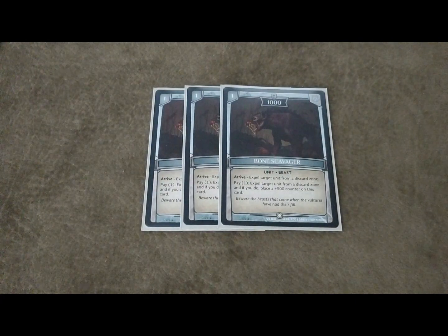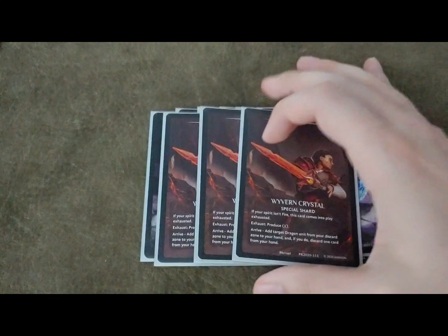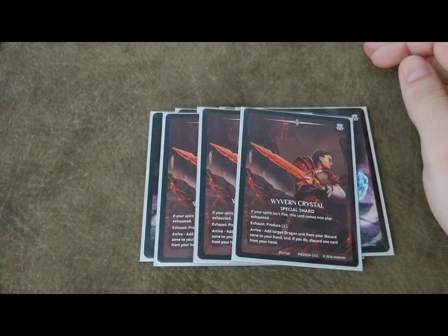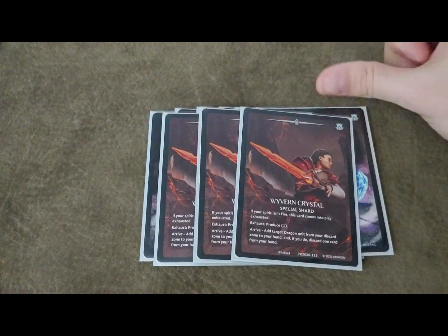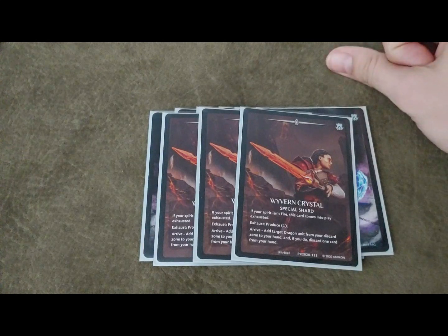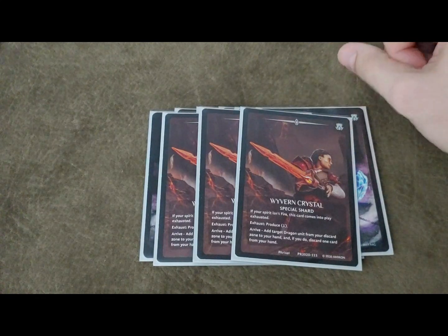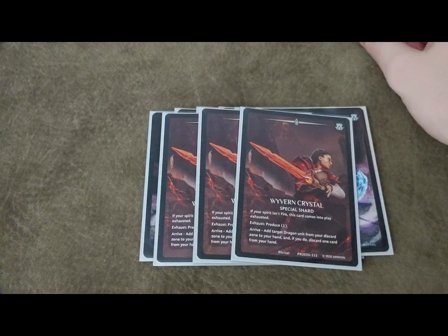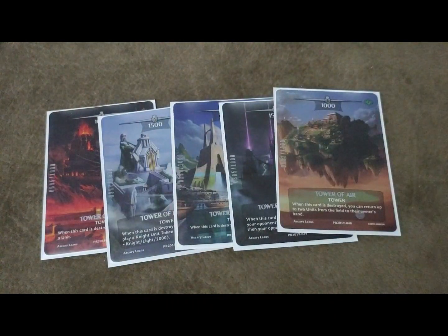For shards, we're running the six basics. We are running three Wyvern Crystals because our spirit is red and this card is now nuts - being able to get back Glow Shard Dragon, Scarlet Egg, Juvenile Dragon - this card is fantastic. Zephyr Crystal was by far the best special shard before, and this one is now competing with Zephyr Crystal in my opinion just because of the targets I can get back. We're running three of those, one Corona, and our five standard towers - nothing changing there.